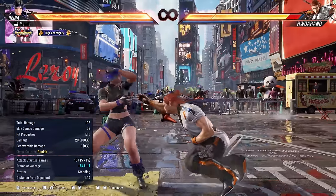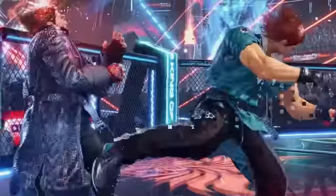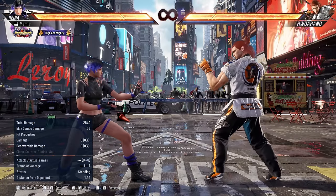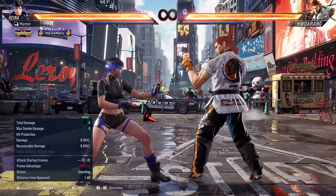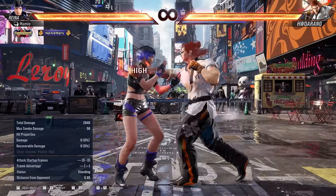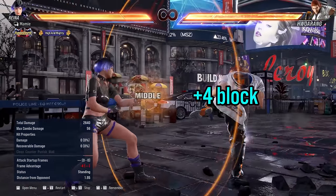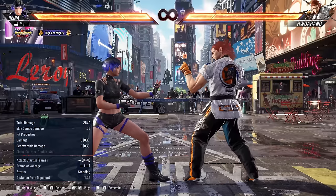We have a pretty good foundation for what things we can look for and punish versus Hoarang. But what do I do when I'm in the blender? The first thing we want to make sure of is not to press when he has an egregious amount of plus frames. Hoarang will often start his pressure with: down forward 1-3, 3-3-4, down 3-4, 2-3-1, 1-2 flamingo, and flamingo forward 3. If any of these hit you, you definitely shouldn't challenge. If you block any of these besides down forward 1-3, you probably still shouldn't challenge.